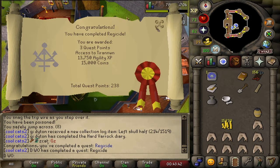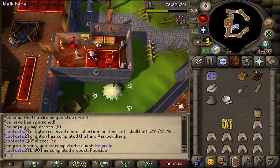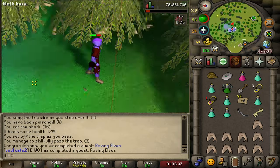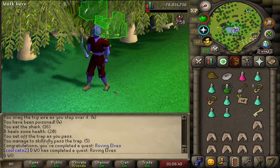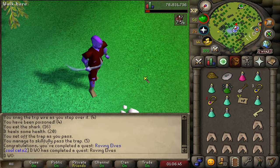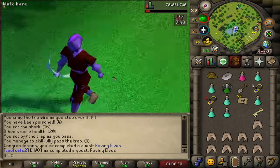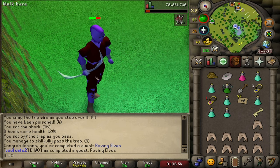Glad to see the back of that quest — I hate that one. Red side done, still need to do like two more quests. I think that's Roving Elves done. I've always enjoyed this quest. What's weird is the crystal bow — I remember back in the day how important this quest was to get a crystal bow; it was proper end-game range gear. It's kind of cool that the Bow of Faerdhinen fills that nostalgia slot now.